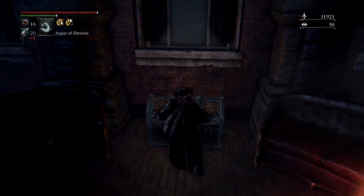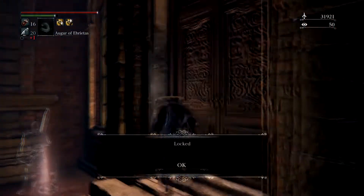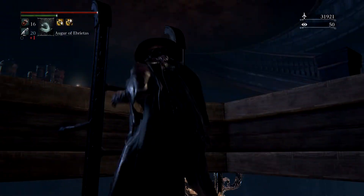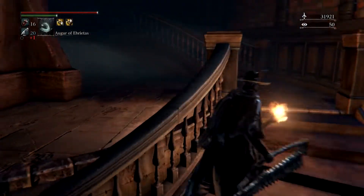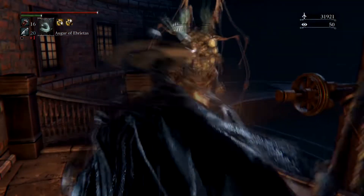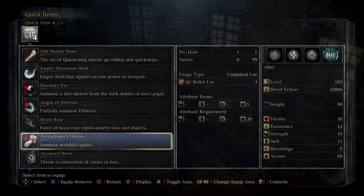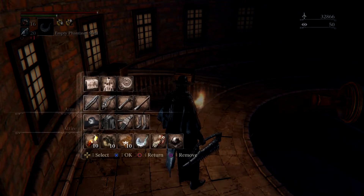There's Henriett again in her student uniform. We can't open this gate quite yet — we're gonna go get the key now. We also get the Empty Phantasm Shell. It's not Arcane Haze — it's called Empty Phantasm Shell. It basically just gives you a free arcane buff on your weapon. Unfortunately it's just not very useful for us because we are using elemental weapons instead of normal weapons. But it might be okay if you're on a regular build going to 15 Arcane.